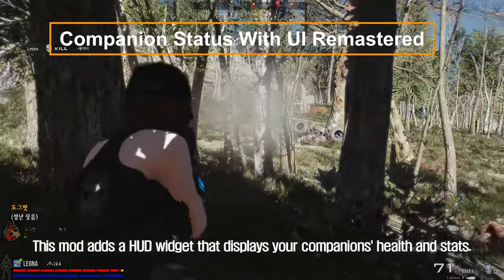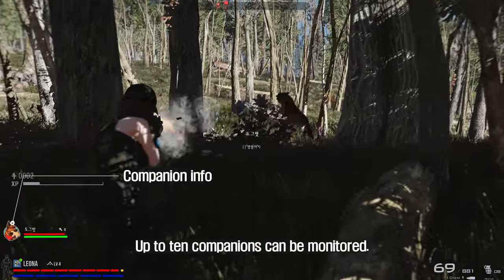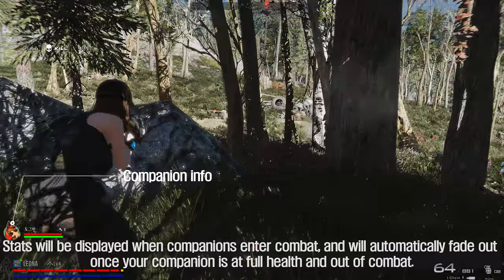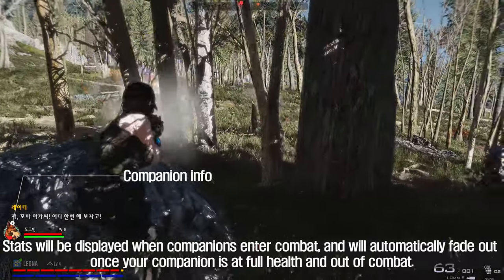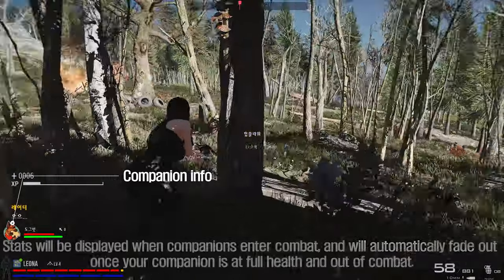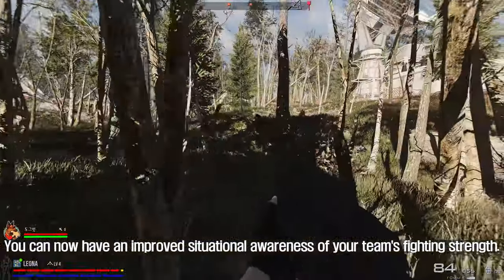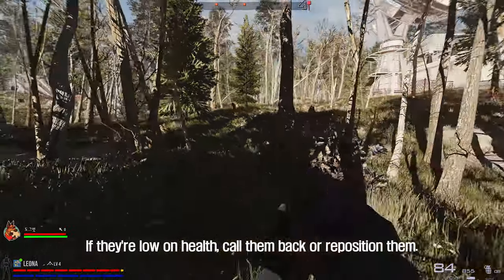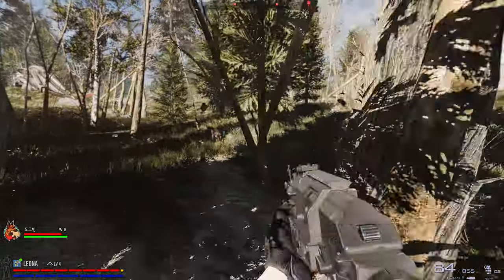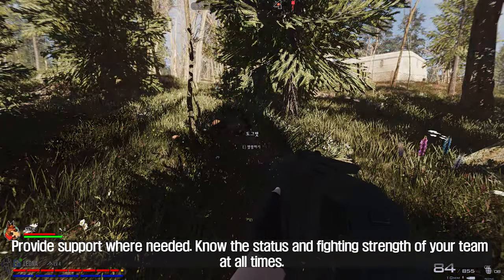This mod adds a HUD widget that displays your companion's health and stats. Up to 10 companions can be monitored. Stats will be displayed when companions are in combat, and will automatically fade out once your companion is at full health and out of combat. You can now have improved situational awareness of your team's fighting strength — call them back or reposition them if they're low on health, and know their status at all times.